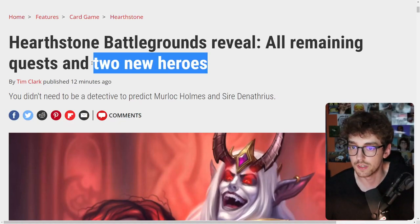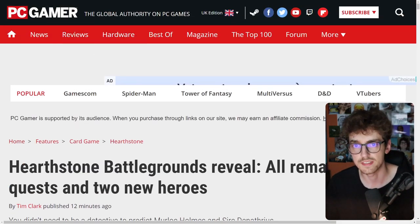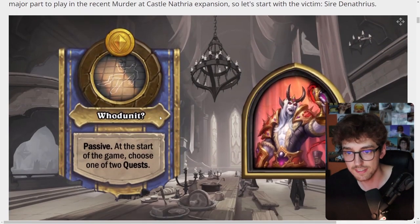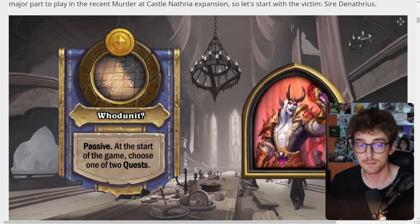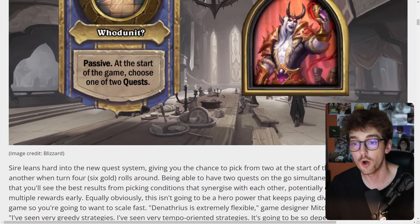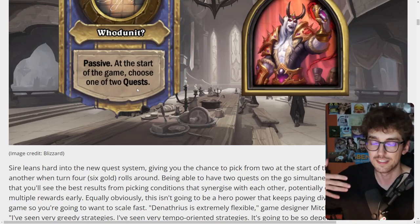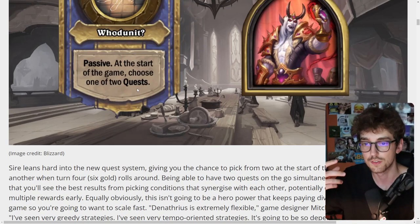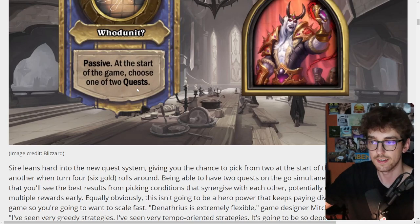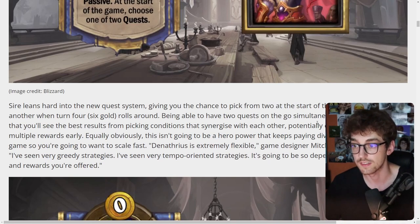As promised, here are the new heroes and all remaining quests revealed in a PC Gamer article. The first hero is Sire Denathrius, who has a passive hero power called Whodunit. At the start of the game, choose one of two quests. So you basically get two quests at the start of the game instead of one at the six-gold turn, which is turn four.